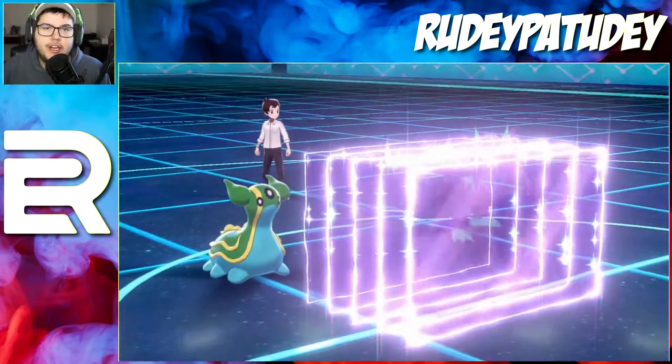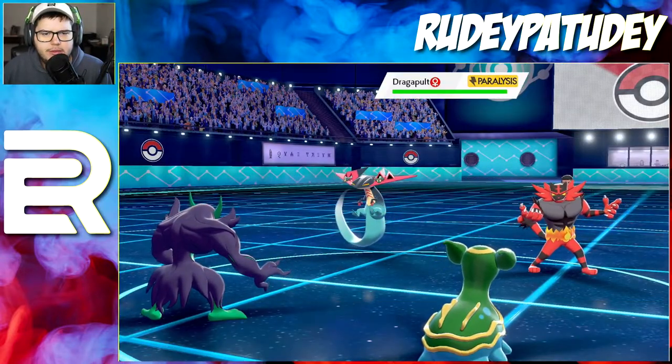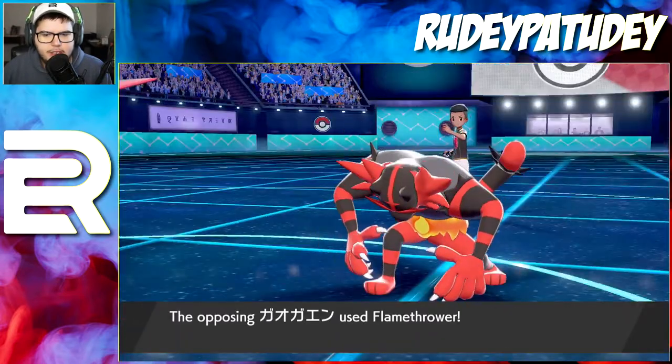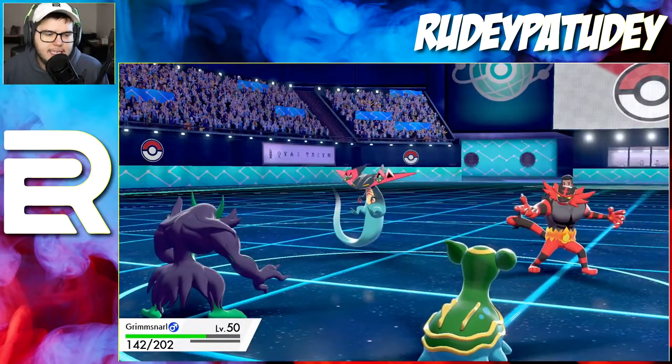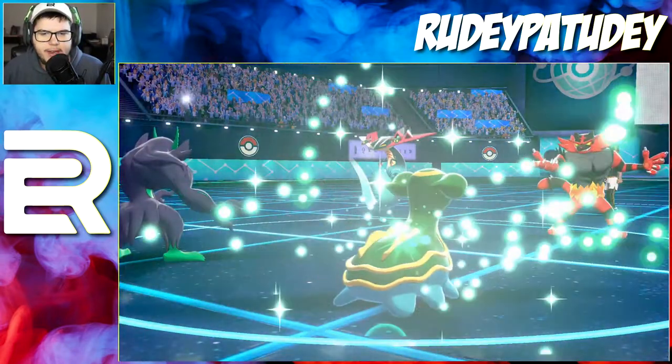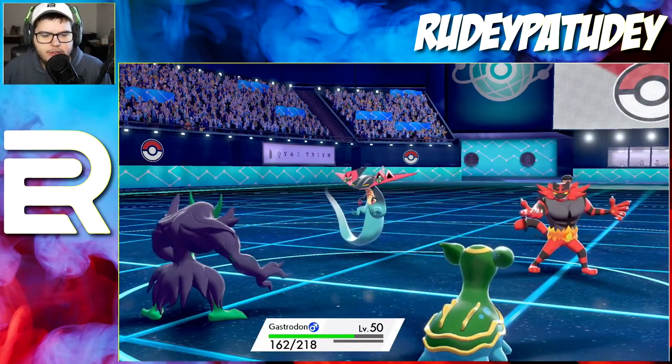Dragapult got full paralyzed — I don't even know why he's still attacking since his special attack dropped, unless he has a mix of physical and special attacks. Right now we're looking good as long as we don't get burned. We did not get burned, and we have the Recover off. This is a good first two turns for us.